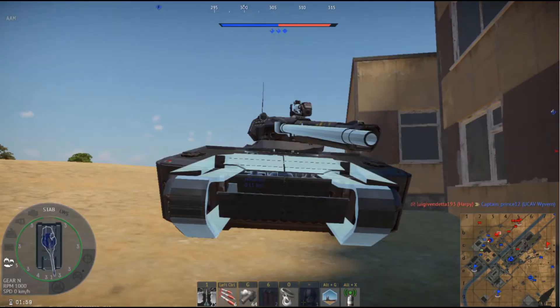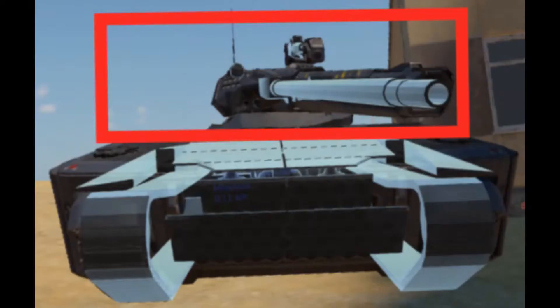How to kill the Minotaur: Side shoot the ammo. The front is heavily armored, so just shoot the barrel and the breech, then you'll have time to kill it.